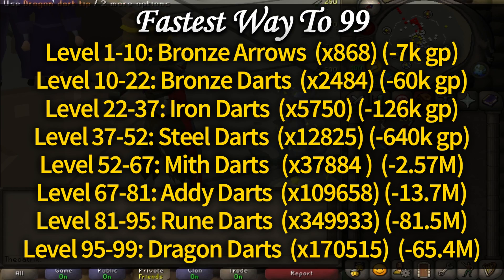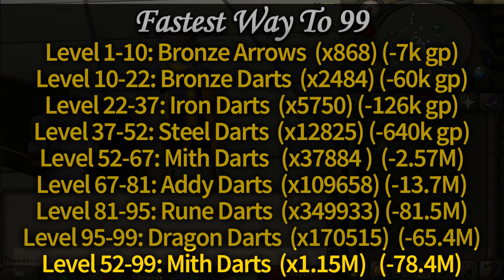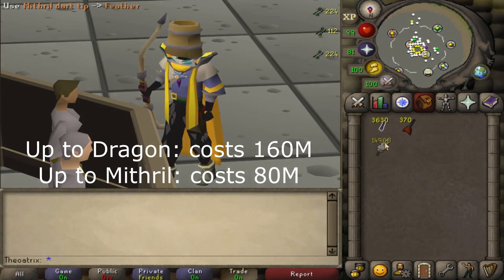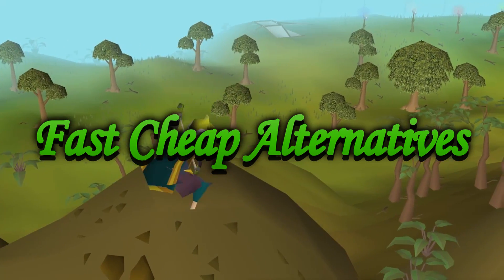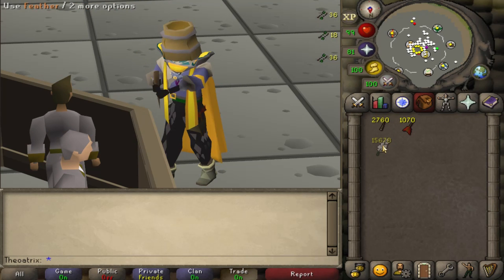Instead, to save money, you can do the best darts up until mithril, which have a GP per XP of around 6. That makes them a good middle ground, costing around 80 mil from 1 to 99. The next methods of this video fall under the cheaper fast methods, and I'll compare them to bows and darts so you can judge which one you want to do.